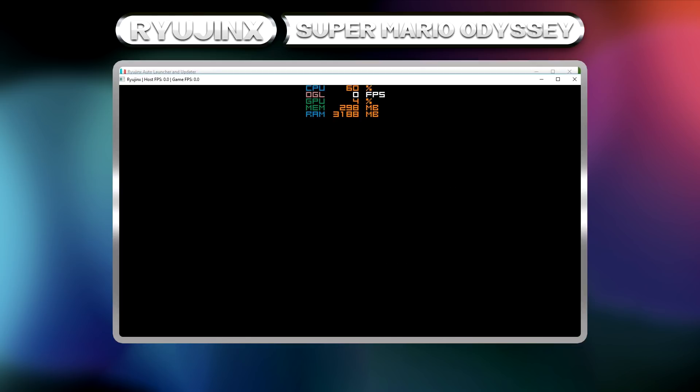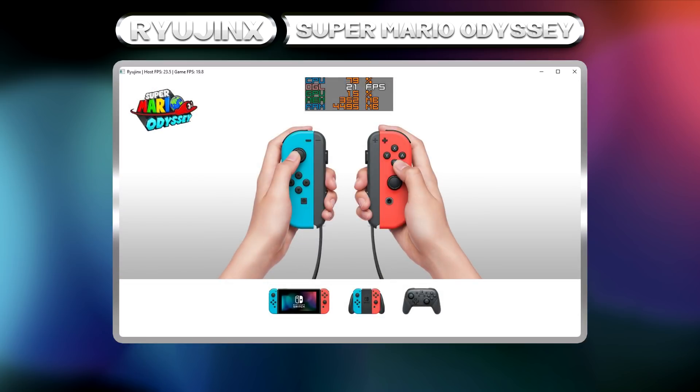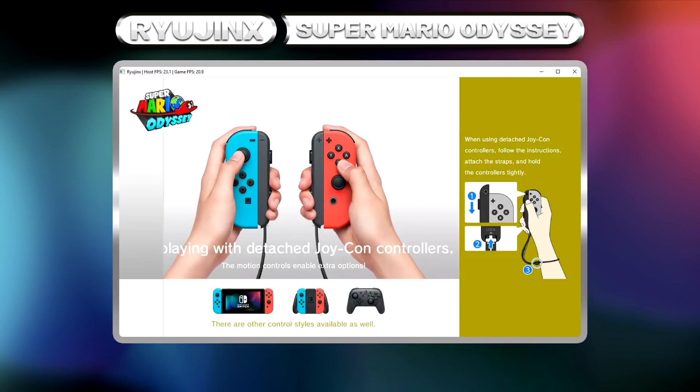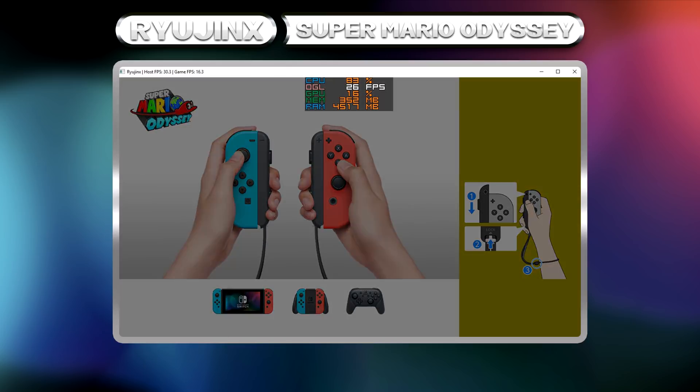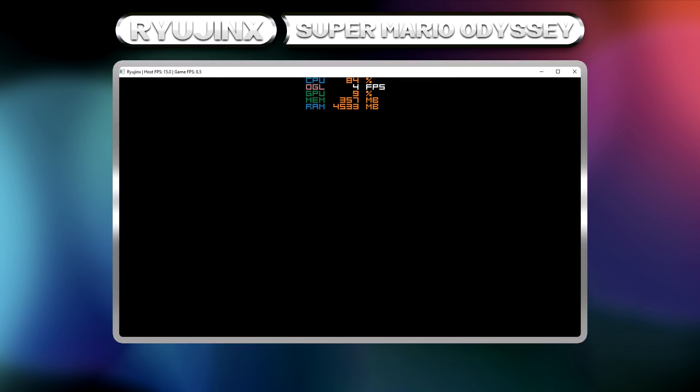Don't worry about that wall of code — it's automated. Super Mario Odyssey shows its first signs of life and loads into the controller input menu in approximately one minute. This was on a 7200 RPM HDD for both game and emulator. Compared to the original game on console, this screen is nearly perfect, missing only the instructional text. You may notice image stutter as it loads in its unoptimized and early supported condition.